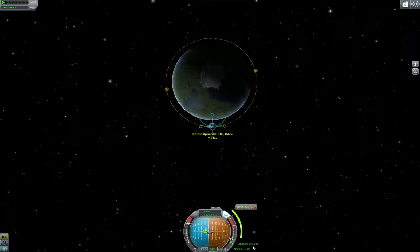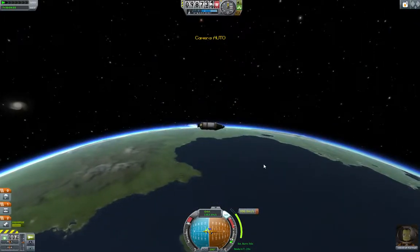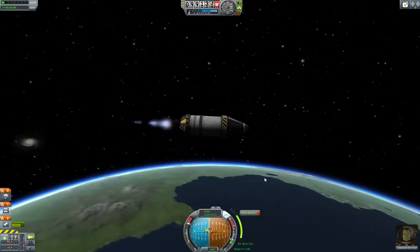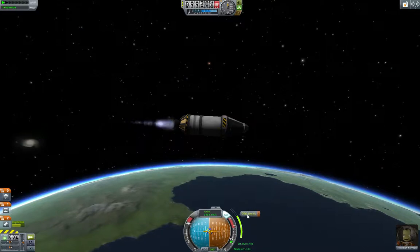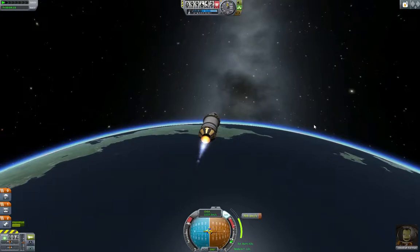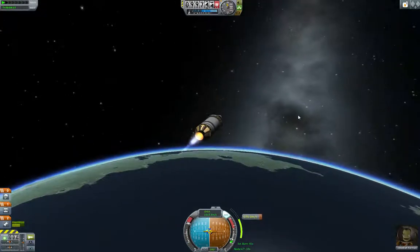I just throttled up — I'm in the map screen, and you can still do that in the map screen. You will see our blue line starting to get larger here, very slowly because this is a small engine. You can hit M to go back to the spacecraft view, and we are burning. We have to add about 1,100 meters per second worth of speed here. Remember, orbiting is the art of falling towards the edge of the planet and missing.